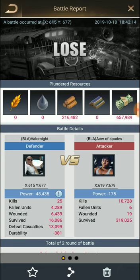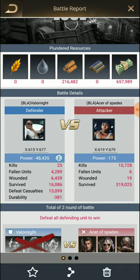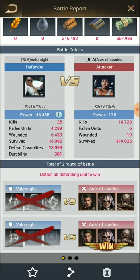It will first show you whether you won or lost — in this case my farm account lost — followed by the RSS that that person gained, whether you took it or they took it from you. The battle report will then show both individuals, their placement on the map with X and Y coordinates, as well as their power lost. It breaks down into kills — how many you actually killed on the other person — fallen units, meaning how many of your troops died, wounded meaning how many ended up in the hospital, survived meaning those that weren't hurt but were in the battle, defeated casualties representing units that were put in the hospital or killed but were not involved in the battle — just sitting inside your city, not in an APC, but got hurt from the havoc. Then durability loss shows how much HP your base lost from the battle. It will also show how many rounds actually happened.